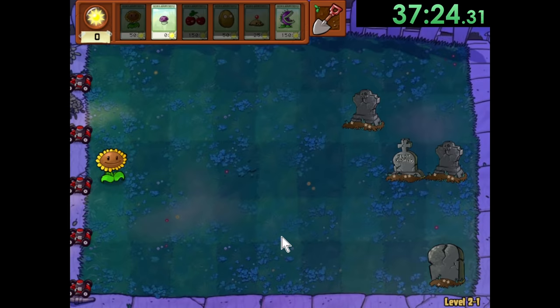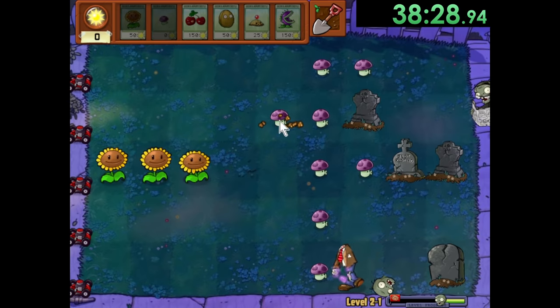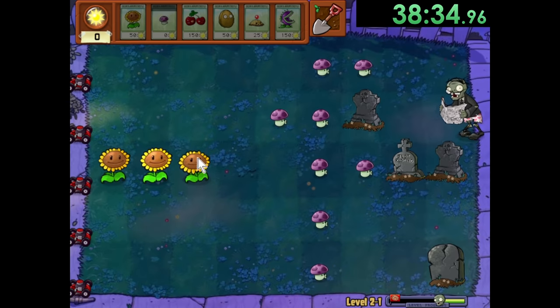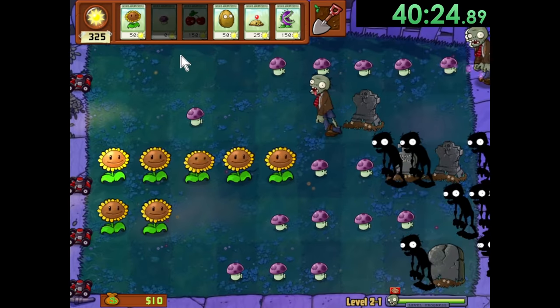Now it's time for World 2 where we have to deal with Nighttime. This means Sunflowers are less effective, and we won't get Sun from the Sky. Luckily, we acquire the Puff Shroom, who will be a big source of damage for all of these levels. Puff Shrooms are free to place and have relatively short cooldown, so we can fill our lanes with them until we get better sources of damage. And in 2-1, other than the Cherry Bomb at the end, they're actually our only source of damage since the level isn't too hard.